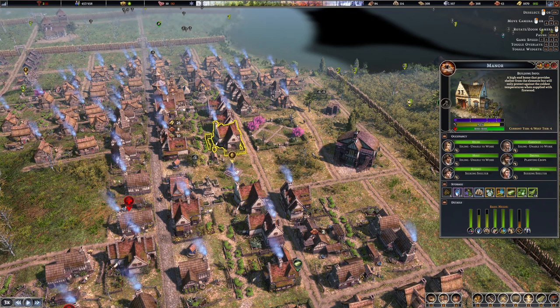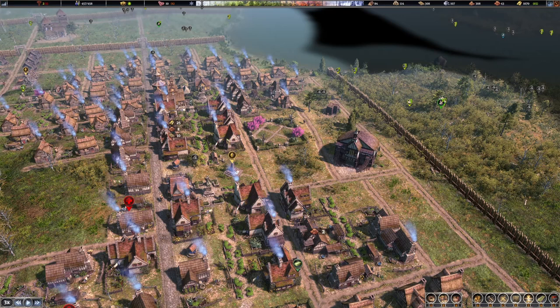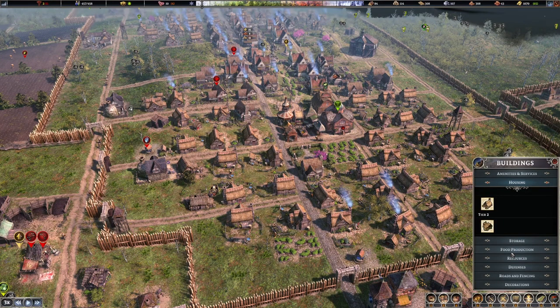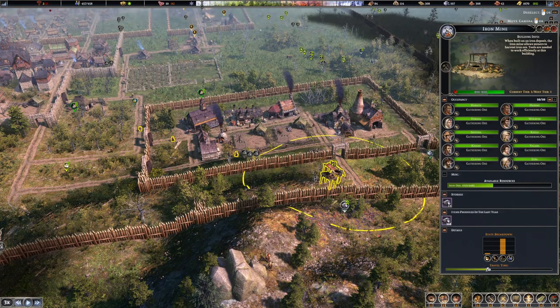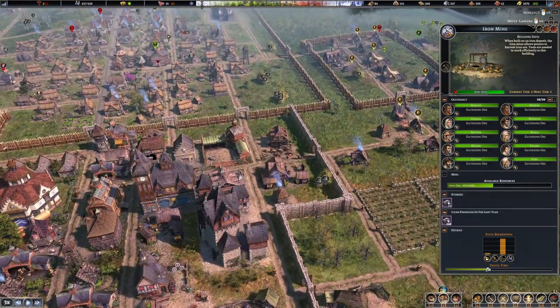Tip number nine: layout. The first thing to know is don't overthink it too much — you can move every single building for free. Click 'relocate building location' and place it anywhere at no resource cost. The only cost is time for a builder to deconstruct and reconstruct it. Now, desirability matters — most resource production buildings impact attractiveness negatively, and houses need to be desirable for people to stay and upgrade. That's the first reason you need to think about layout.